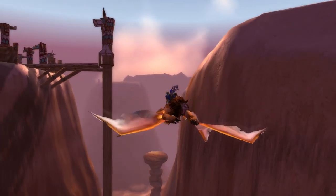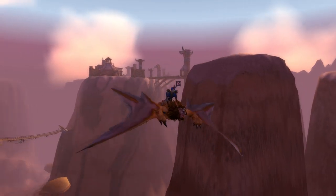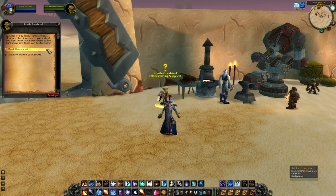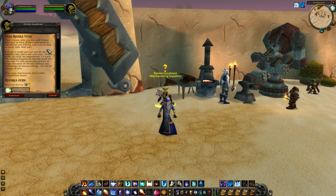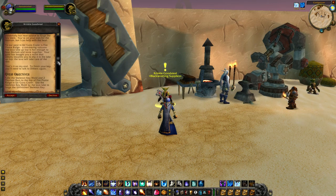He's a goblin, so don't act surprised that you need to lay down money to get what you want. Once we arrive in Gadgetzhan, we find Crinkle Goodsteel close to the southern border of the town. We hand in the fragments and the 15 gold, and just like that we get our Skeleton Key mold.